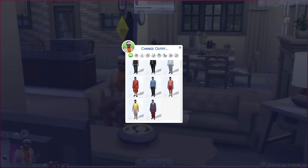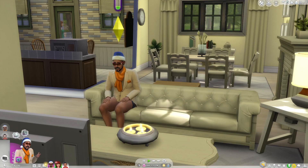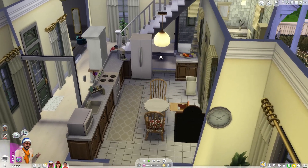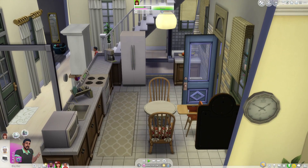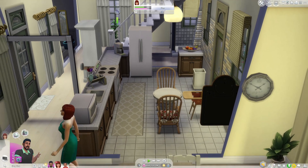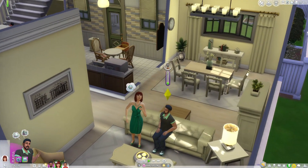That is not what he's supposed to be wearing — that outfit is not even in his assigned outfit, so we're going to change him. This is some random outfit he was put in for some reason. Here is the kitchen, which does honor the original kitchen as well. And there is Eliza Pancakes with her snooty walk — I love it. She looks very glamorous.